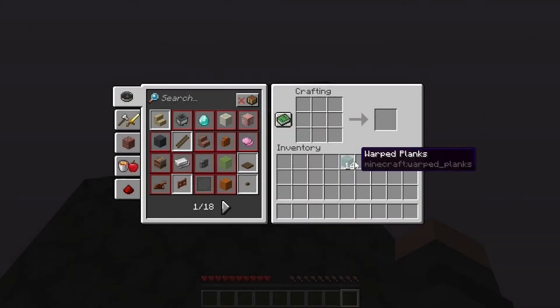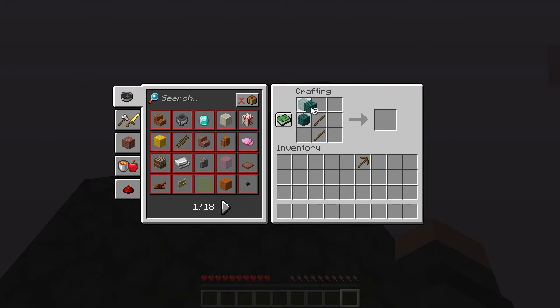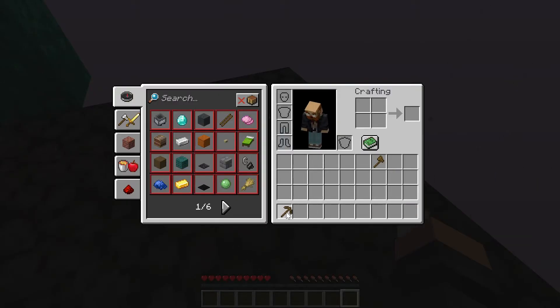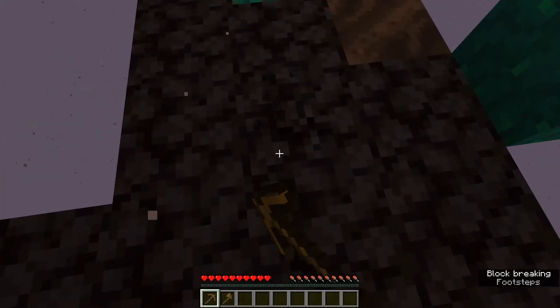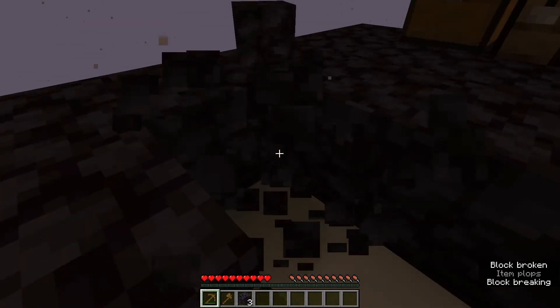I've got some wood harvested, made some sticks. I'm going to make myself a pickaxe for now, and maybe an axe. I thought about making a hoe to get these warped blocks, but the wooden hoe is not much faster than punching with your fist. I'm going to go down just a tiny bit here and expose what's underneath — there they are, some bone blocks.